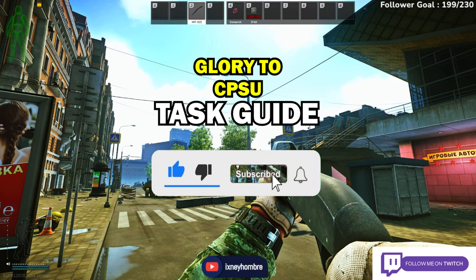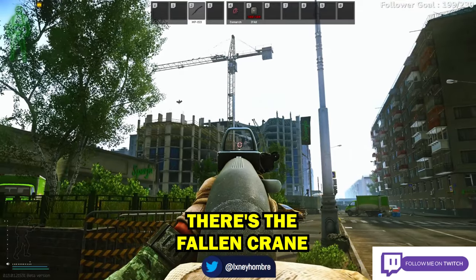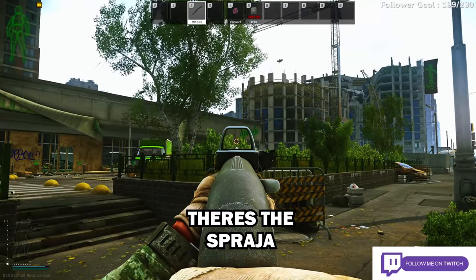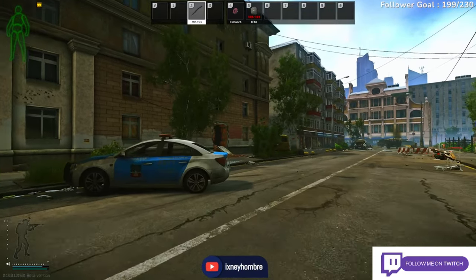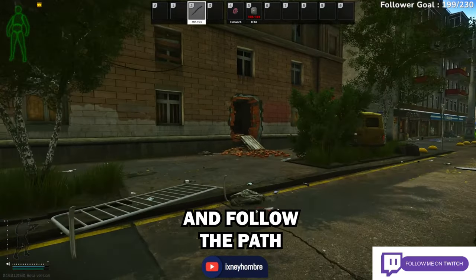Glory to CPSU task guide. There's the fallen crane, there's the Spraja grocery store. You're gonna go into this hole right here across the street and follow the path that I'm taking.